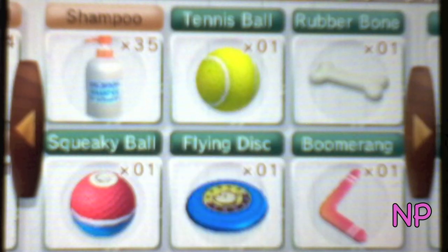And I have shampoo and a tennis ball. Buddy loves the tennis ball — it's his favorite toy. He always chases after it and plays with it. I have a rubber bone, a squeaky ball, and a flying disc. And the boomerang. The boomerang in this game is different from the bulldog version because it looks more red and yellow over here. I think it looks so cool.